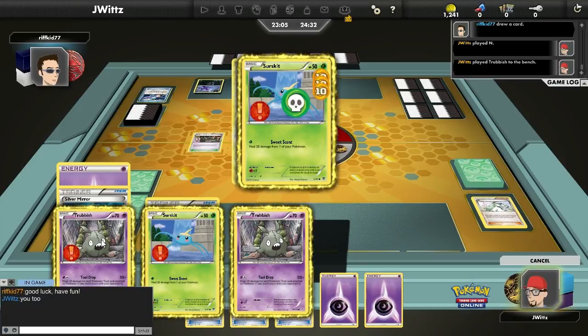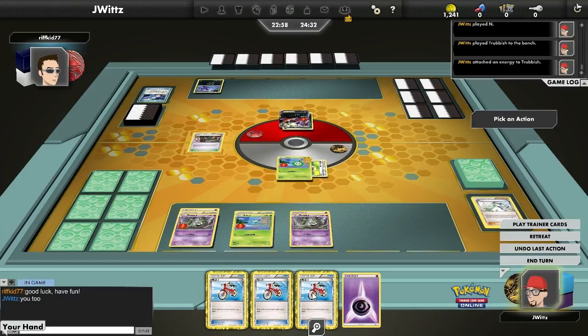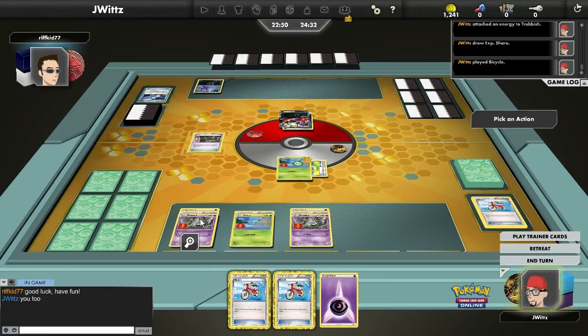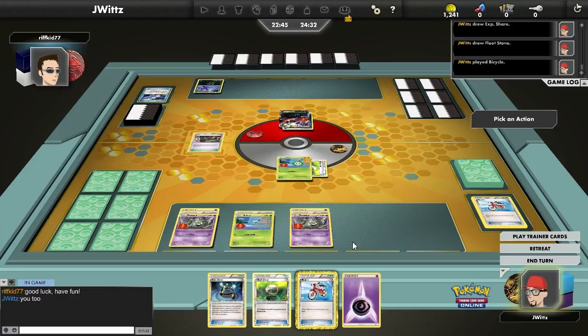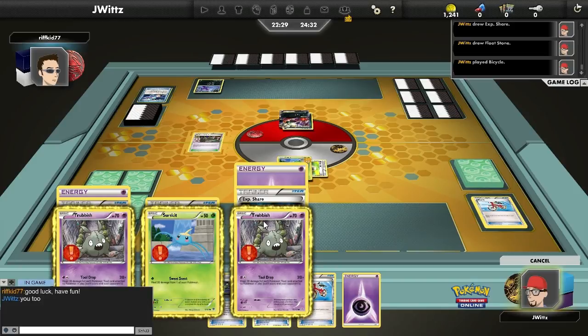I could attack this turn, retreat and attack, but you definitely at least need EXP Share. I attach and try to use one of my bicycles. I get the EXP Share. There's no way you could actually predict that off of one draw with bicycle, but it's alright. I've got energy spread out, so if either of these Trubbish are knocked out, I'm okay. I've got a few more tools. I don't want to use this bicycle yet because I can drop some cards out of my hand and use it for more next turn. Not a perfect scenario. My opponent's got Virbank City Gym in play, so if I get knocked out through poison damage, that's a free knockout for him.